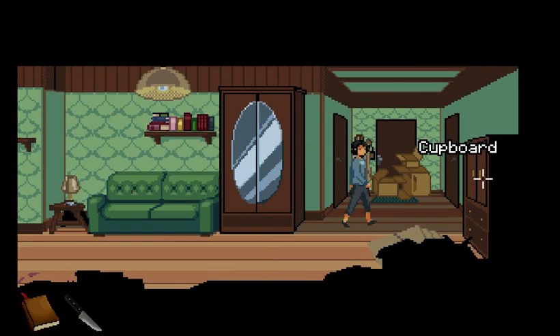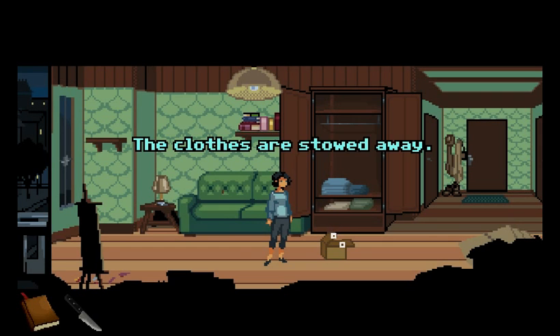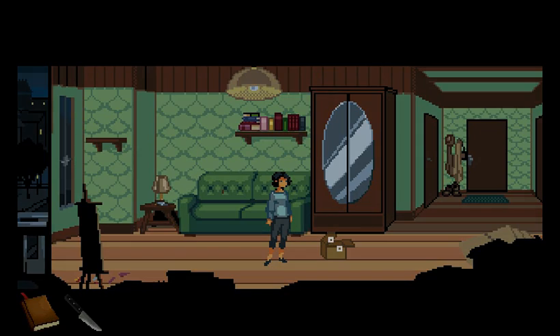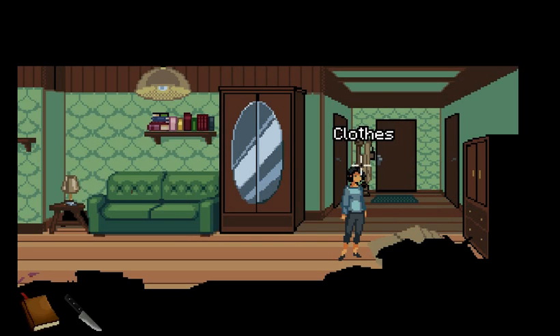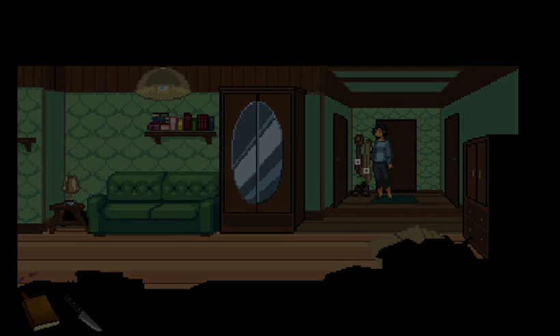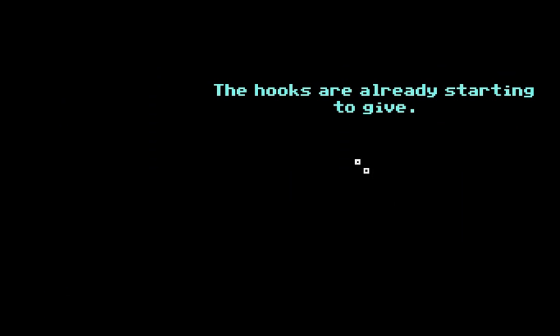Can I move these boxes now, please? There we go. Why did the boxes fall over anyway? I hope nothing broke. The clothes are stowed away. Now to put away the rest. How about the clothes? There we go, clothes as well. There are just too many clothes hanging here — the hooks are already starting to give. Into the wardrobe.